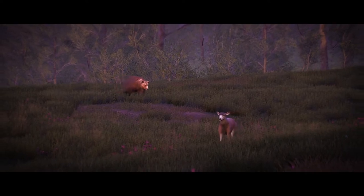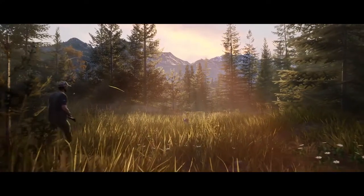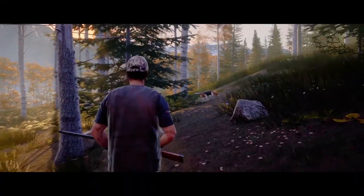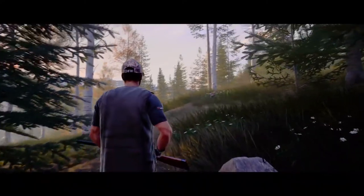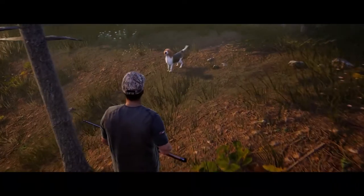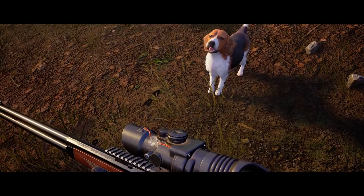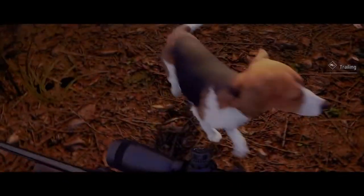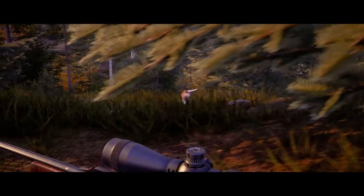In Hunting Simulator 2, your hunting skills will be put to the test while tracking. Thankfully, you have a faithful companion at your side to help you find the tracks of prey, including footprints, flattened vegetation and droppings. Give your dog the right commands so they can lead you in the best direction.